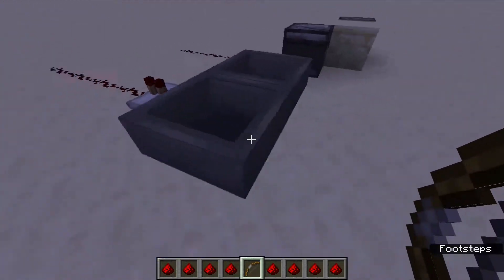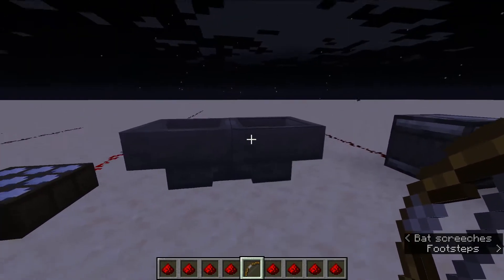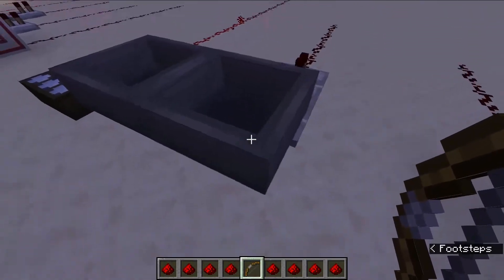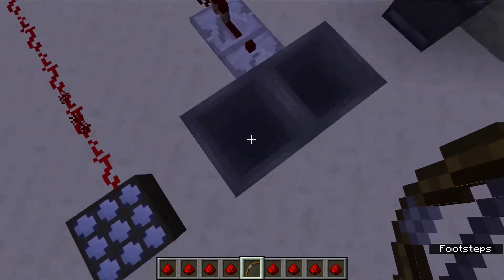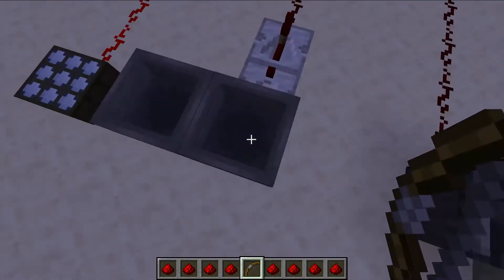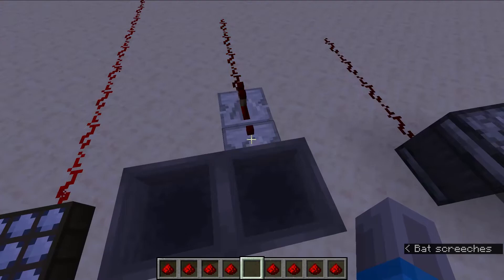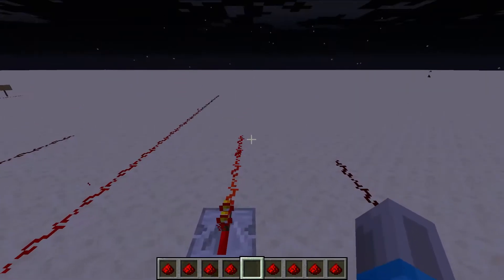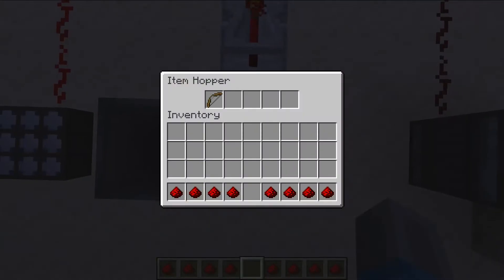Hopper clocks can also be used, or just hoppers. This is a hopper clock, so each of these hoppers feeds into one another. If I put an item in, this hopper is going to take the item, then this hopper is going to take the item back, and it's going to switch between which hopper has it, creating a clock effect like so. I just put that here so you can see that it is powered, just in case it's too dark.